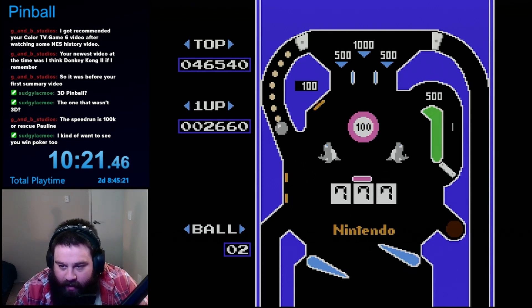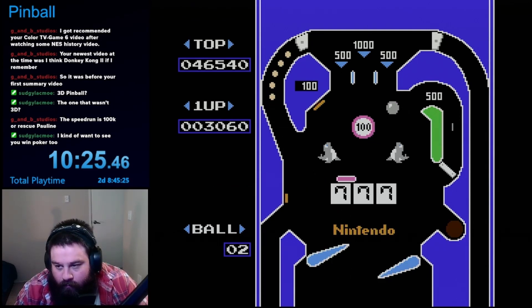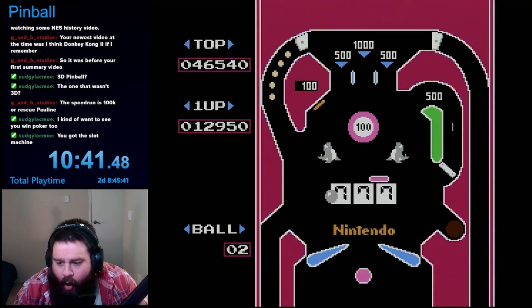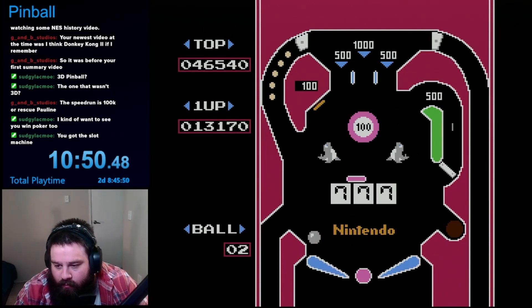The big challenge on this screen, though, was the slot machine. You had to first launch the ball through a lane on the right, which would cause the slots to spin. Each time you hit a panel on the slot, it would freeze it, and the goal was to get three in a row. Doing so would give you a bunch of points, depending on what type of three in a row you made. Additionally, regardless of what three in a row you made, the machine would change color and place a safety piece on the bottom middle, making it harder to fall down. This doesn't end up lasting all that long, though, and I think going through one of the lanes on the top causes it to reset and go away.